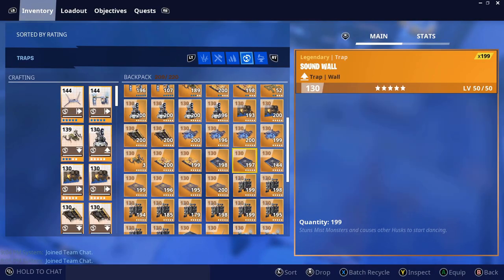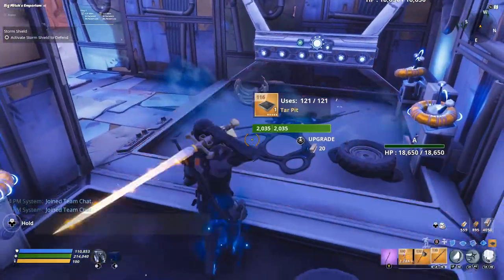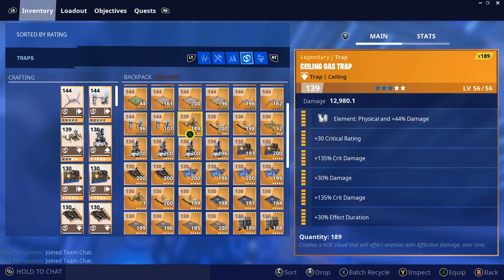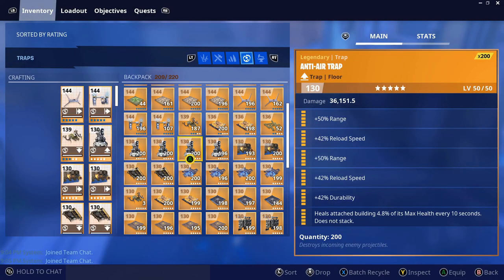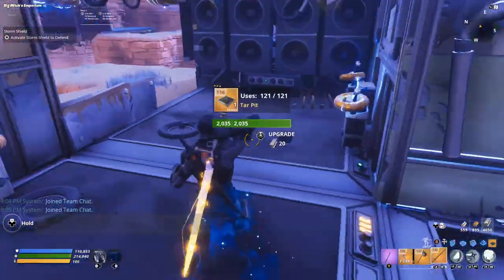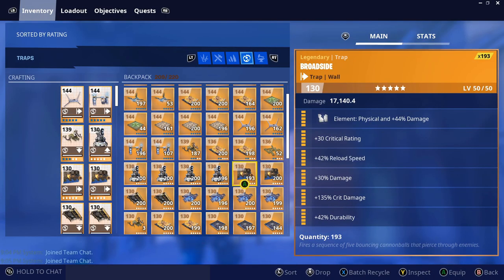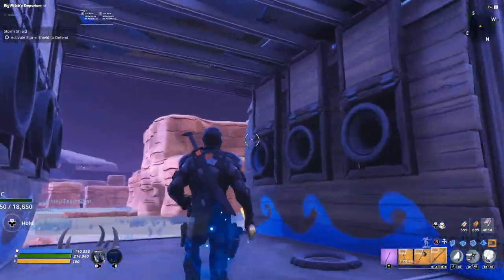We're going to have tar pits on the ground because so few husks actually spawn up here and go through that we don't really need the durability. We'll have gas traps — two gas traps with crit rating, double crit damage, damage, durability — and another tar pit at the end. Their CC usage isn't going to be used up by this tunnel by the time they get here, so screw it — all tar pits. Then two broadsides with high crit because realistically nothing should get this far.